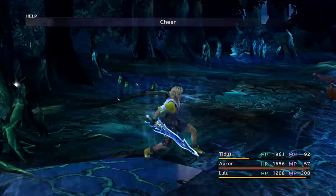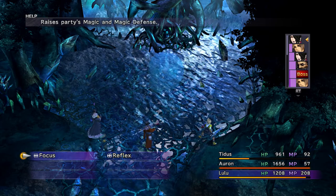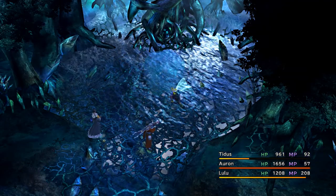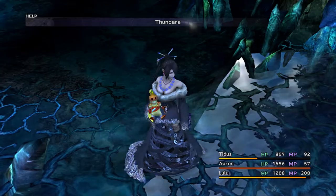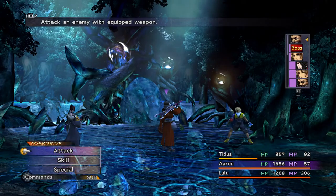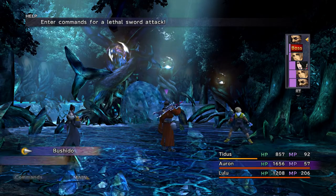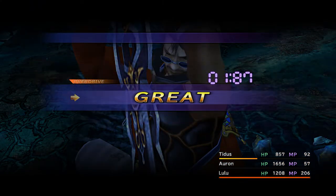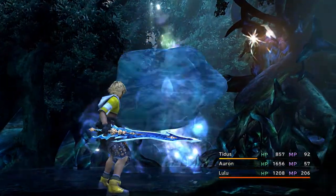Cheer. Once it starts getting low on HP it'll start using this attack — it normally does a bit more damage than that. I should use Focus because I almost never use it. We're almost done with this fight. How shall we finish it? Bushido — might as well finish it off with style, am I right? I was hoping to get an overkill but whatever, I'll take it.